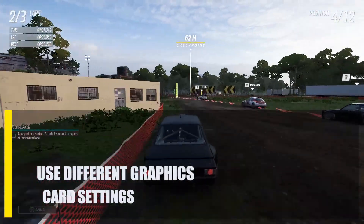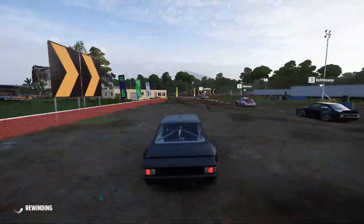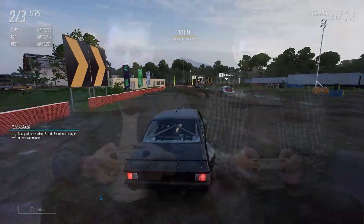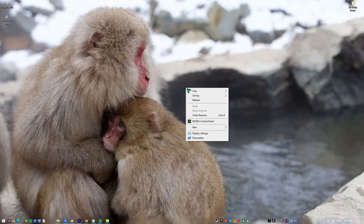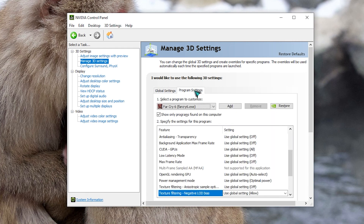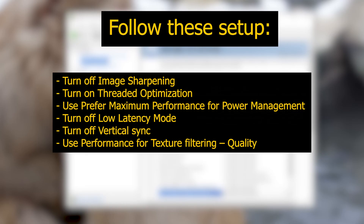Next, use different graphics card settings. Make adjustments to your graphics card settings in the NVIDIA or AMD control panel to see if that improves your frame rate in-game. By adjusting the settings on their graphics cards, some players were able to fix the issue. NVIDIA GPU users can do these steps: open the NVIDIA control panel by right-clicking on your desktop, click on Manage 3D Settings, select the Program Settings tab, go to the select the Program to Customize section and ensure that you add Forza Horizon 5 from the program list, then apply the parameters in the settings for this program section. Make sure to click Apply.